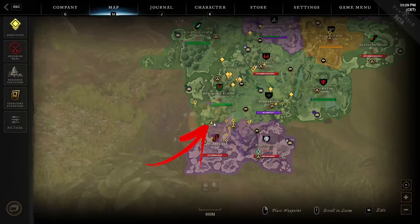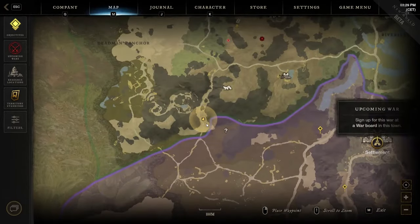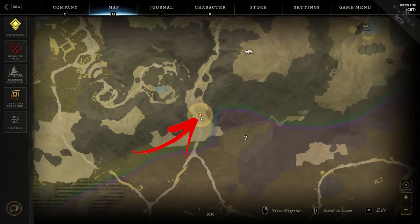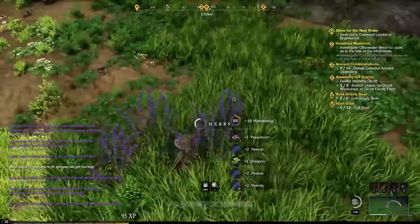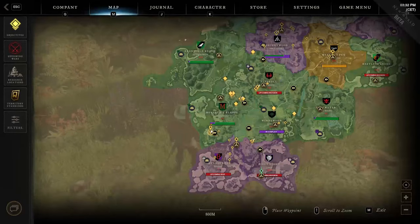The eighth location is in the bottom left side of the region, where you have to use the road between the mountains that leaves the region. Here, before a few palms, you can find the herbs you came for.